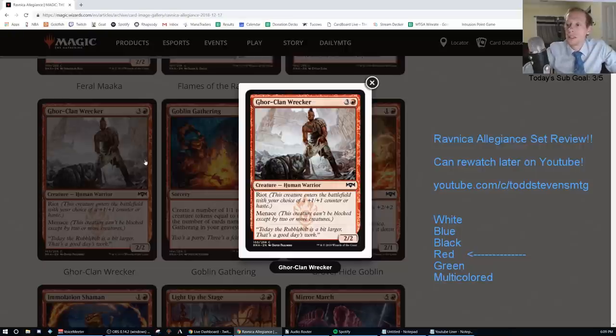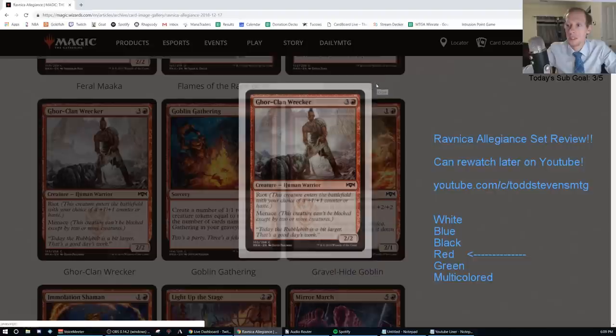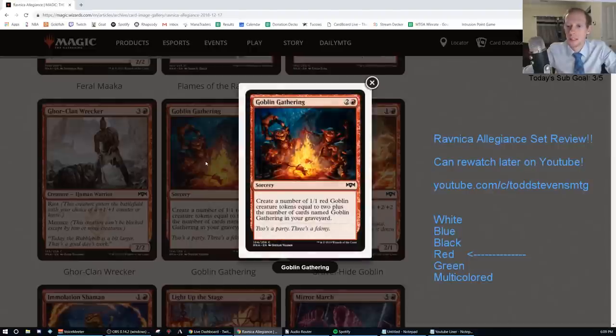Gore Clan Wrecker — common, three and a red for a 2/2 with Riot and Menace. There's already a similar card in Ixalan that's three and a red for a 2/2 with Explore and Menace. It's the same kind of thing. It's an F.